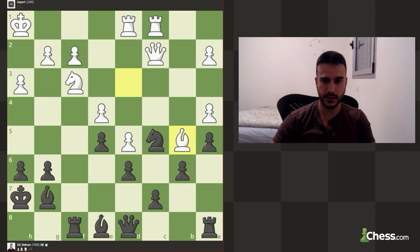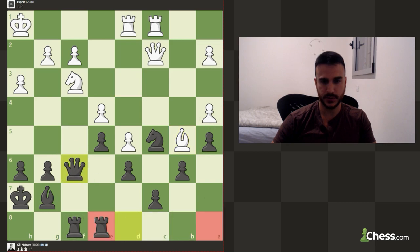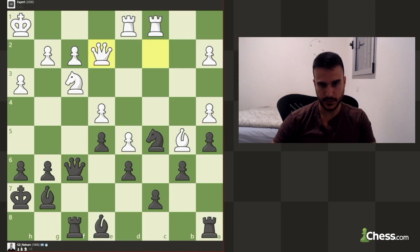If I am going to take here, I am just going to help him fix his structure, so I don't see any reason to do that. We can also try to pressure this pawn. Let's improve the position of the queen. We can also pre-move taking with the rook, and this is almost winning for us.